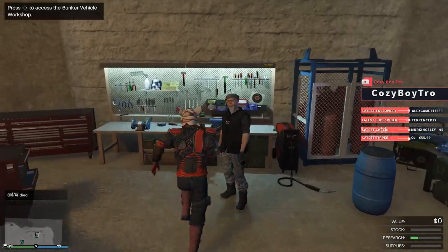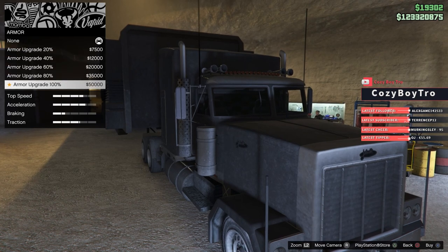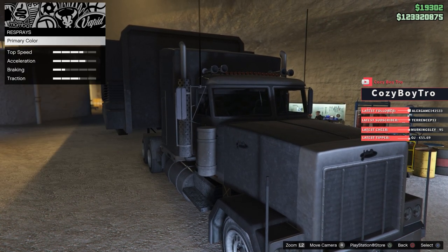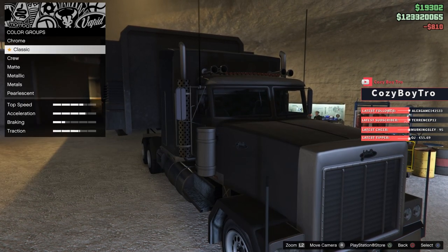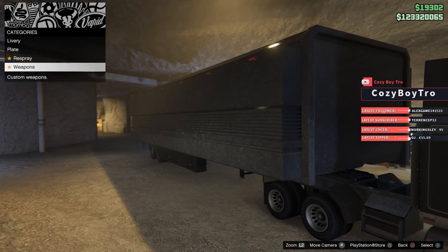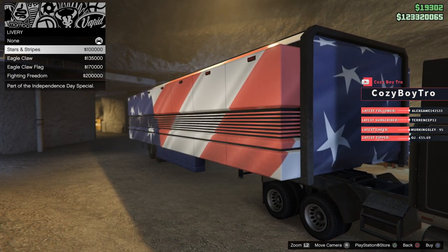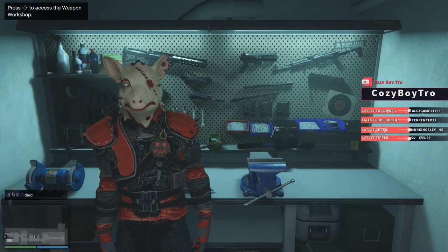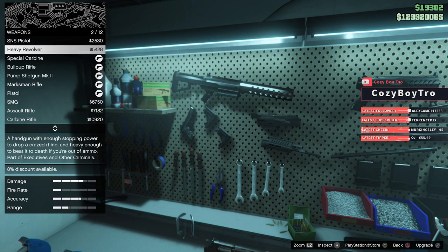Here is the weapons workshop where you can also customize the MOC cab. You can buy armor for your mobile operation center or respray it — chrome, carbon black, whatever floats your boat. You can also customize the trailer or the weapons. You can put a weapons loadout on your MOC, but I'm going to have a separate video on how the mobile operation center works. Here I'm at my weapons workshop in my submarine — this is where you get the mark 2 weapons.